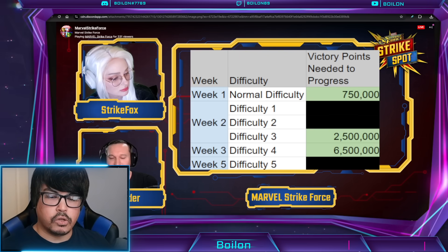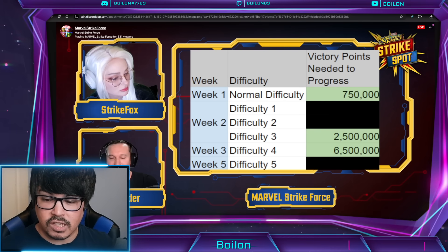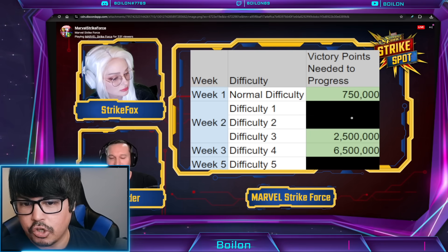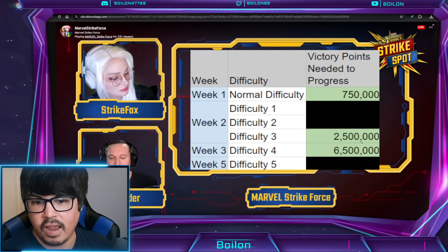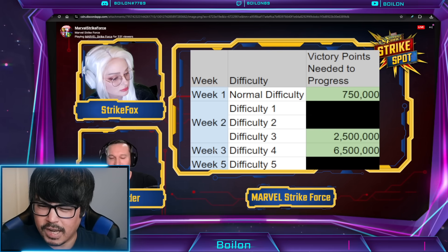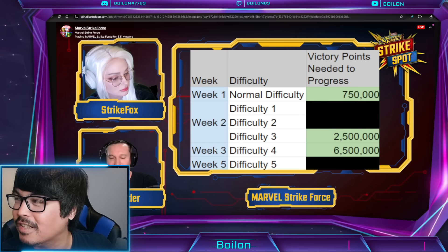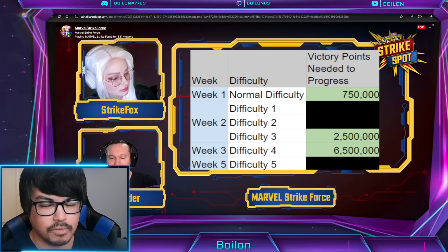Battleworld is launching on Monday, but you won't be able to jump difficulties right away. On Monday, everyone starts on D0. For week two, you can choose D1, D2, or D3 — as long as everyone hits 750,000 victory points in week one. You'll need 2.5 million victory points to get to D4 on week three, and then you have to wait two weeks to get into D5. For those of us in the top 3%, top 10,000 player range, we'll probably be waiting a couple of weeks before the content is meaningful in terms of challenge and difficulty.